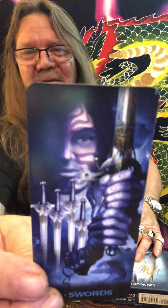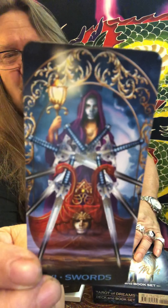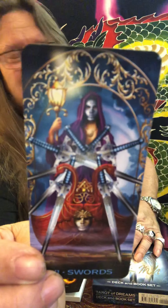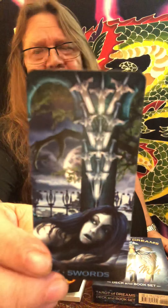The Five of Swords. The Six of Swords — I love this one, the boat coming out of the choppy waters through the gates. Amazing. Seven of Swords — sneaky. Eight of Swords — the Mental Anguish. Nine of Swords — the Sleepless Nights. If you don't clear up the Eight of Swords, it goes to Nine of Swords rather quickly.